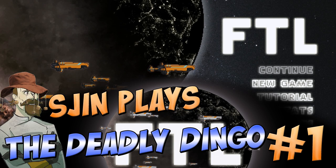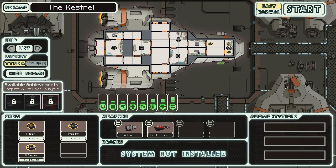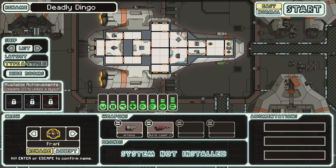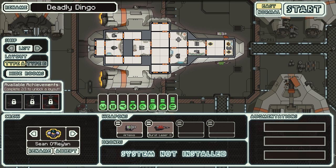G'day mates and welcome to today's Australian themed FTL — we're going back into space, back into the cockpit, flying through the galaxy. Today's episode we're taking the Australian ship, the Deadly Dingo. That's right mates, the Deadly Dingo. We need our crew — first up we've got Fran, beautiful Australian name, and we've got Mike. Our last crew member is going to be Dave — Dave's Australian enough, why not.